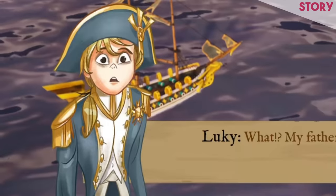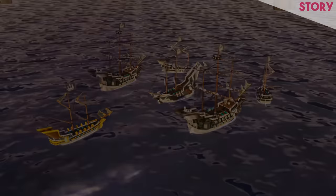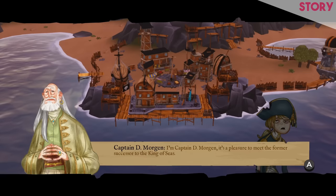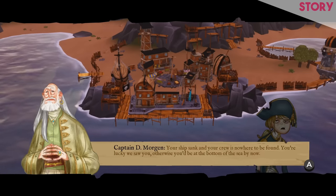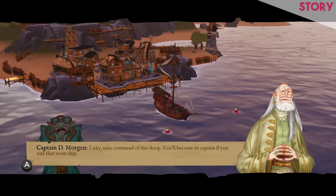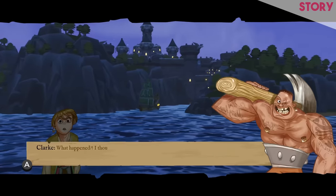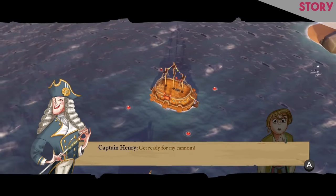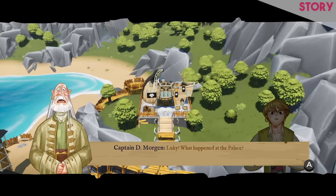The narrative centres around the two children of the King of Seas himself, and I chose to play as Luki, who finds himself framed for something he didn't do and then outcast to join the pirates. Through undertaking the story missions you'll learn the extent to which the corruption has spread within his father's empire. It's a classic coming-of-age slash revenge tale and it works well enough, but I would have liked the story to be delivered through narrated cut scenes rather than simply text on screen.